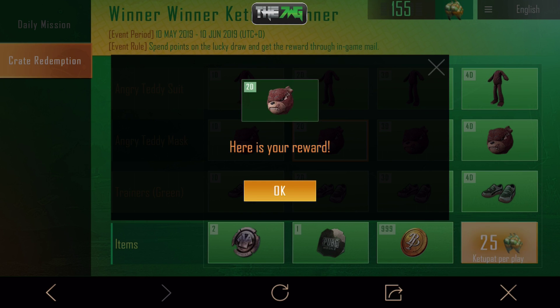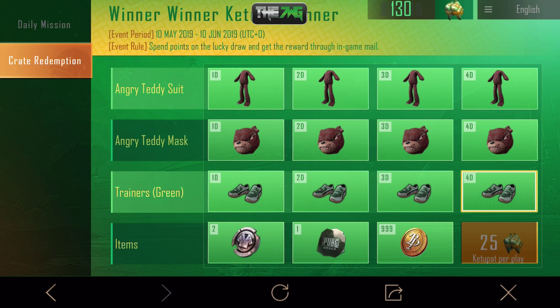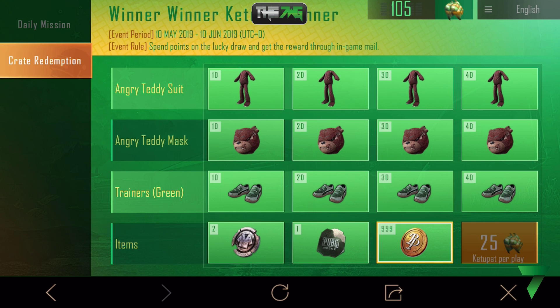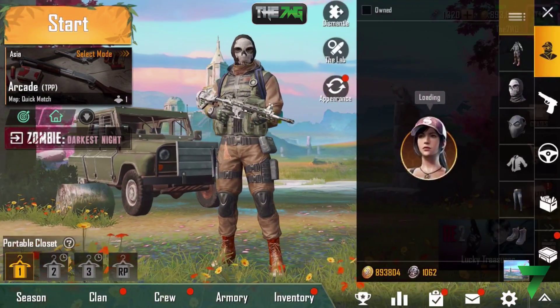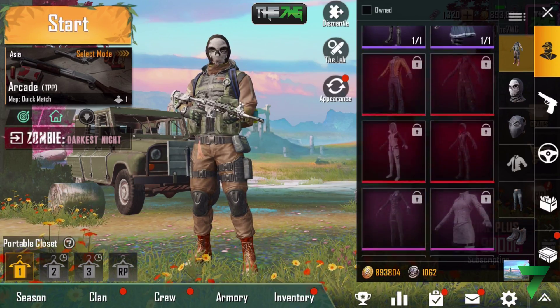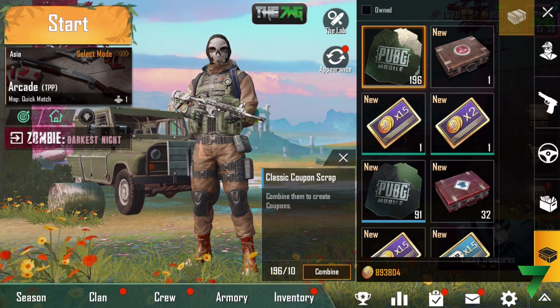The wheel is spinning... I got a teddy bear piece! Let's go! We got the same one again — teddy bear, teddy bear! Here is your reward — 20 pieces. Do I have to reach a certain amount, like 100 or something? Let me go check my inventory. I don't have the teddy bear yet — I had 196 of this item though, wow.